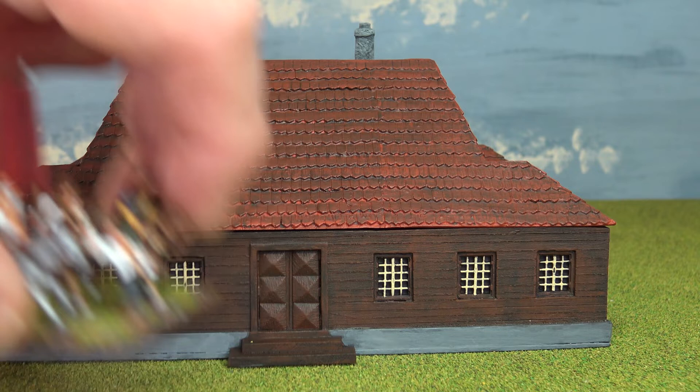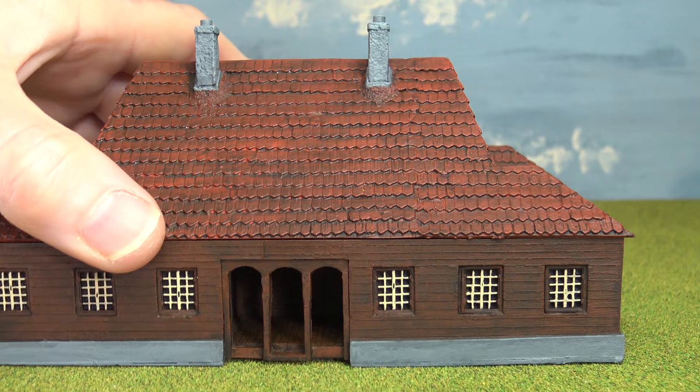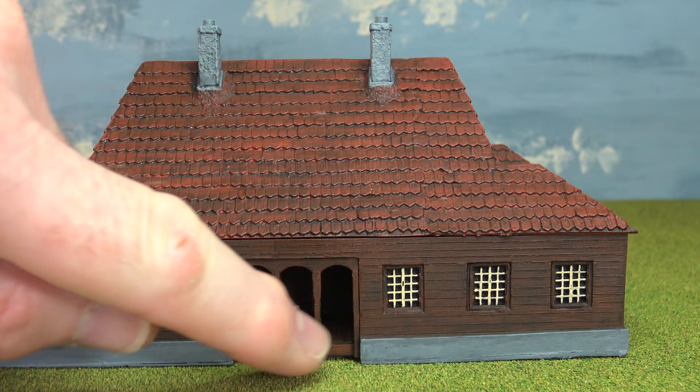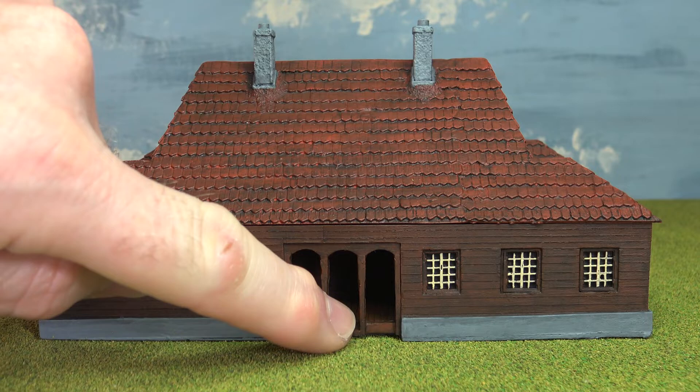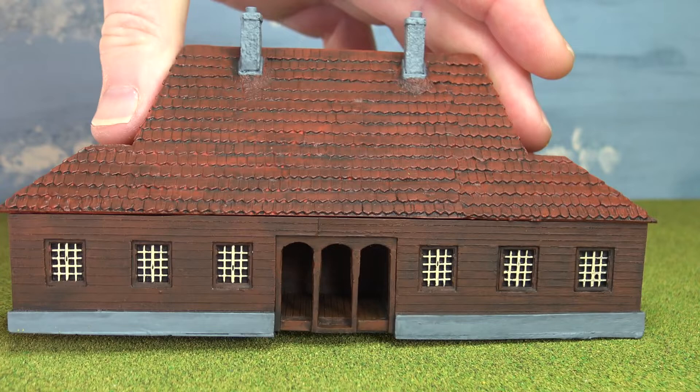However, on the artwork the steps are on the other side of the house up against that wooden framed entrance, and yet I couldn't for the life of me get it to fit there. It was a struggle to get the actual wooden frame to fit in, and then it leaves no space to get the steps in. So I thought it made more sense to put it on the other side — that looks like a sort of wooden steps up. Whether that is the front or the back of the house, I don't know, because that door is a lot grander, so I think that is the front of the house.